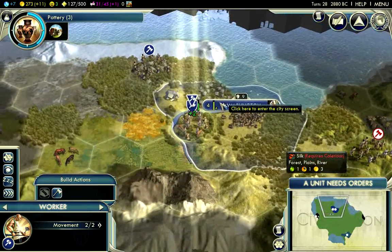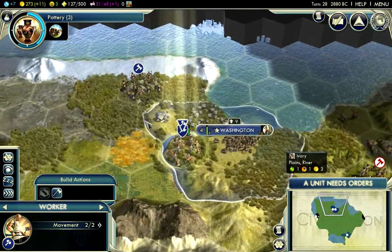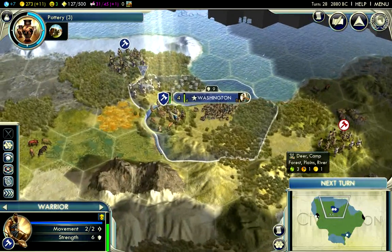Let's keep exploring — nothing amazing. I do have access to those deer now, getting three food from here so my city is going to grow even faster. But I do need to start working on my luxury resources, so I'm going to move my worker here and get that.